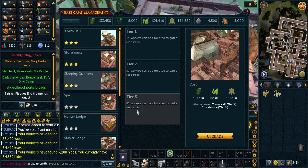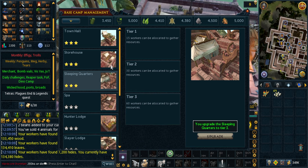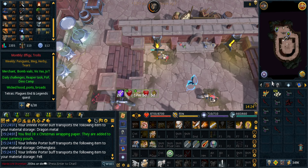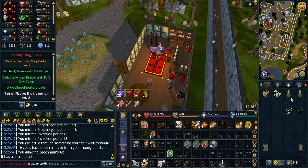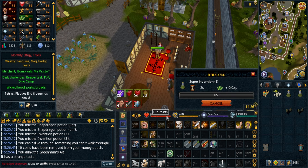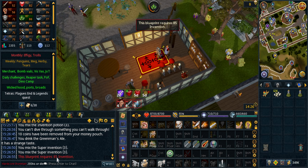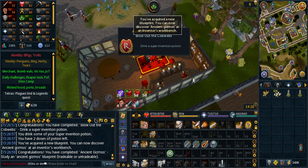Here's some progress on the Anachronia camp. Finally got max workers, so shouldn't be too long till I'm finished with all of these. All this archaeology is giving me plenty of levels — here's 80 invention. Can boost to make super invention potion now for a plus 5 boost. With that I can finally claim the ancient gizmo. I think it's been in my bank for 6 months at least.